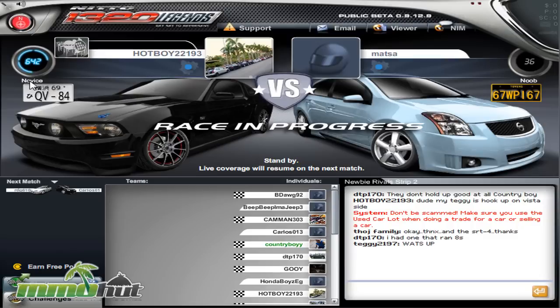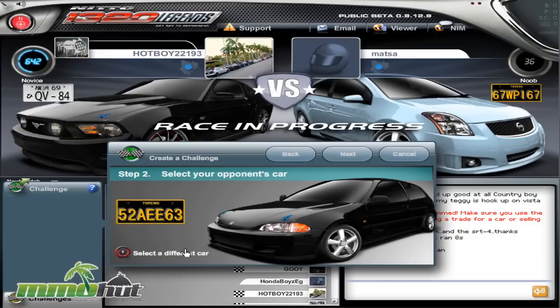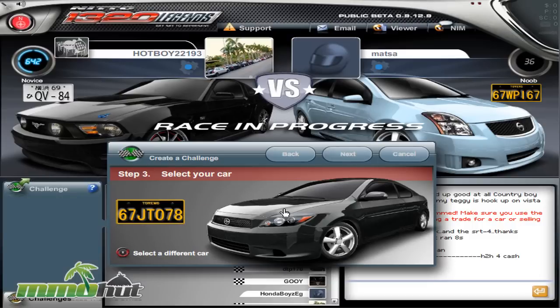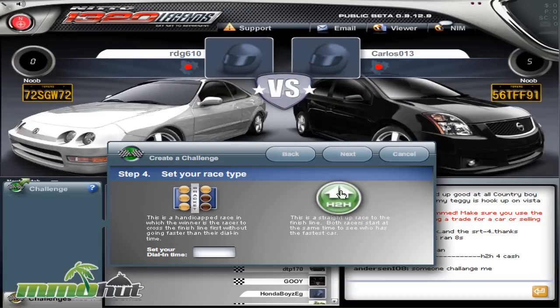There are only two game modes. Let's go challenge Honda Boys — he spelled it with a Z, he must be gangsta. You can select your car and your opponent's car; I'll challenge his Honda Civic. There are two race types: Head to Head, where whoever finishes first wins, and the Dial-In race which takes a lot more skill and is much more balanced. In head-to-head races, it comes down to whoever has the best car — there's no contest. If you have a starting car, there's zero way to beat someone with a more powerful car.